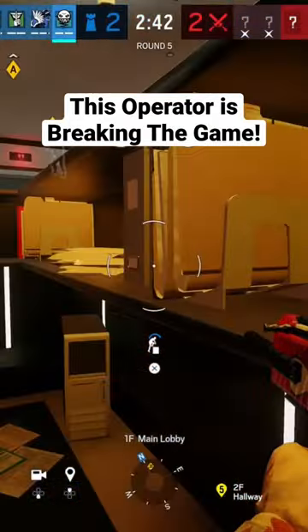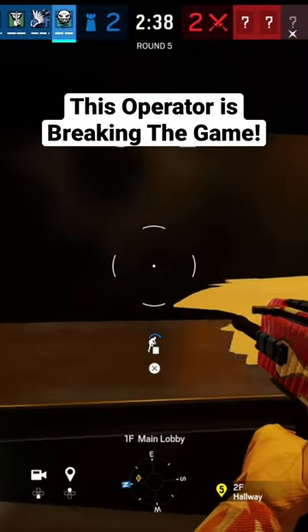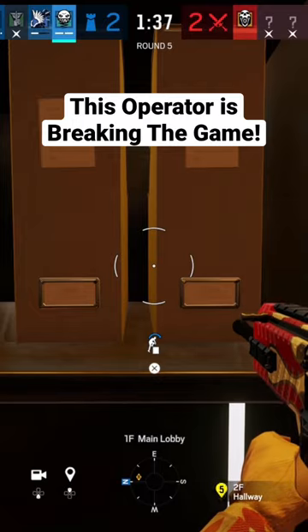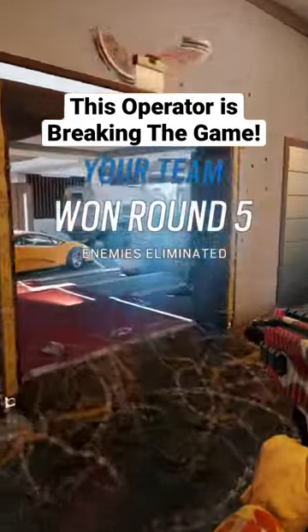We're going to sit here and wait for those things to go off — it's a guaranteed kill every single time, so you guys are going to see the full effect here. He's coming to the front door, got him in the front door, and there you go — it works every single time. You guys got to try the operator E-Lay.